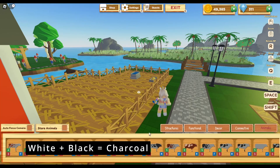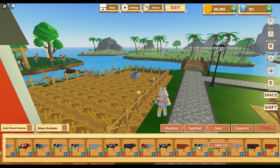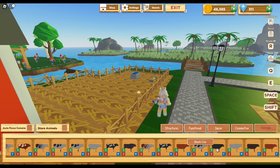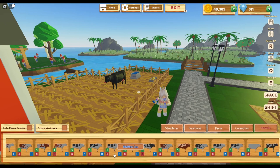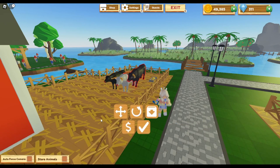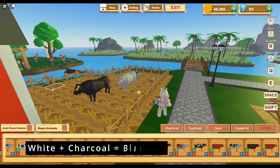The next cow is the charcoal cow. For that one, you're going to need a white cow and a black cow. It doesn't matter which is female or male, as long as one is a male and one is a female. So a black cow plus a white cow will make this charcoal cow. The charcoal cow is very close looking to the black cow — it's just a little bit lighter, kind of like a very dark gray.